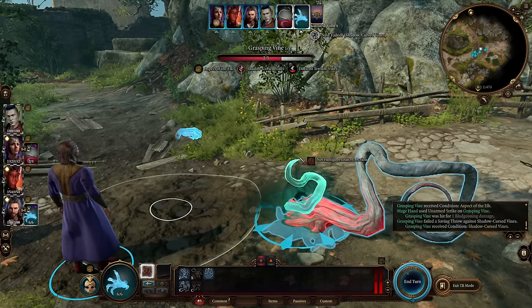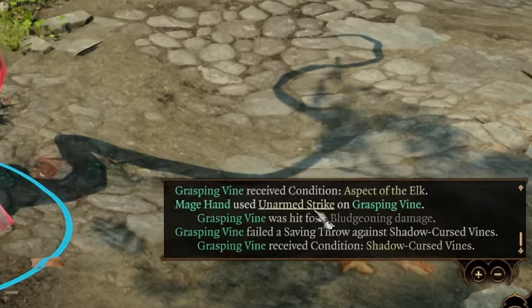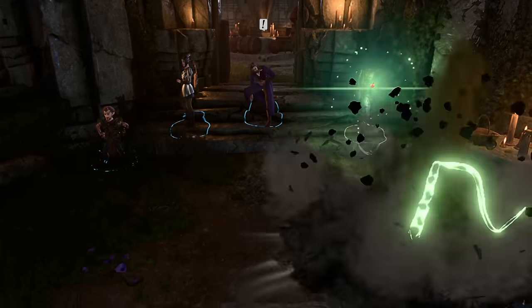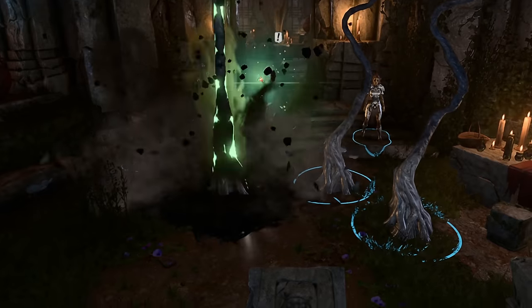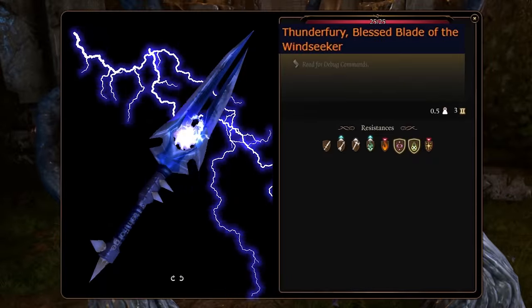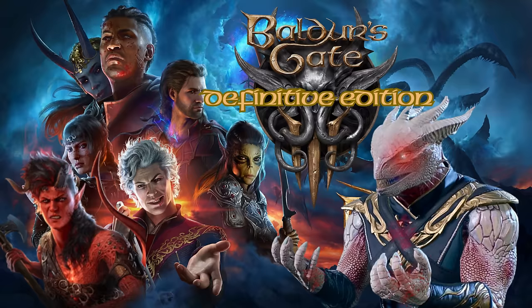Probably the strangest thing about the vine is that when you attack it, the combat log shows that it's also being hit by the shadow curse, which is normally a mechanic exclusive to certain areas in act 2. It makes me curious if a spell like this could have some hidden easter egg attached to it, where if we summon 4 of this useless tentacle in Halsin's bedroom, we'll get some legendary weapon. So Larian, I'm holding out for a feature like that in the enhanced edition.